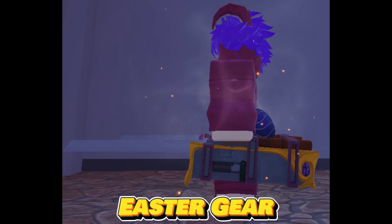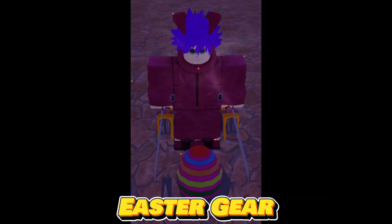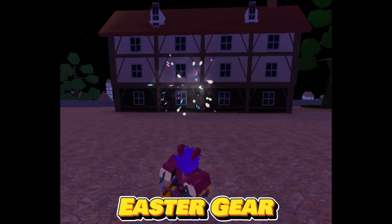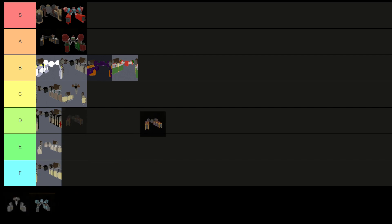The Easter gear, introduced in Update 1.6 for the special Easter event of 2023, is a limited-time epic gear. During the event, players could collect temporary egg currency to use in the Easter shop. However, once the Easter event concluded, the gear became unobtainable until the next Easter event. Similar to the Thunderspear gear, it is considered not particularly powerful in the game. As a result, I'm placing Easter gear in the C tier.